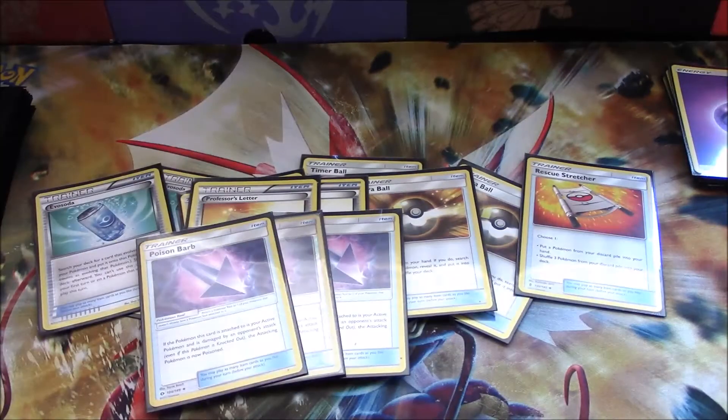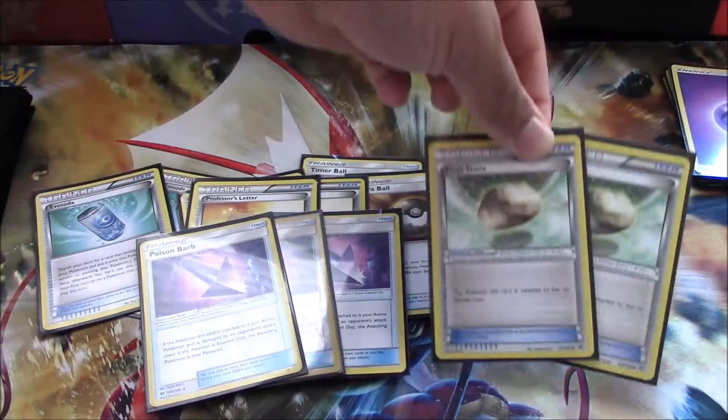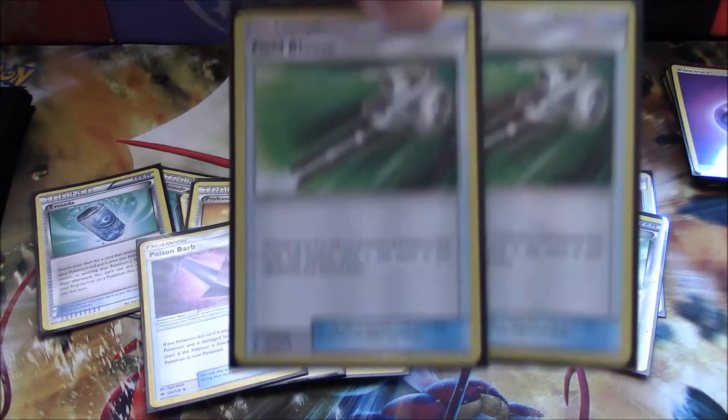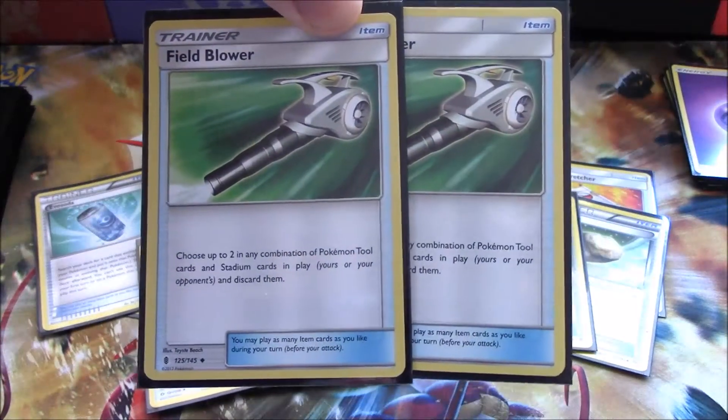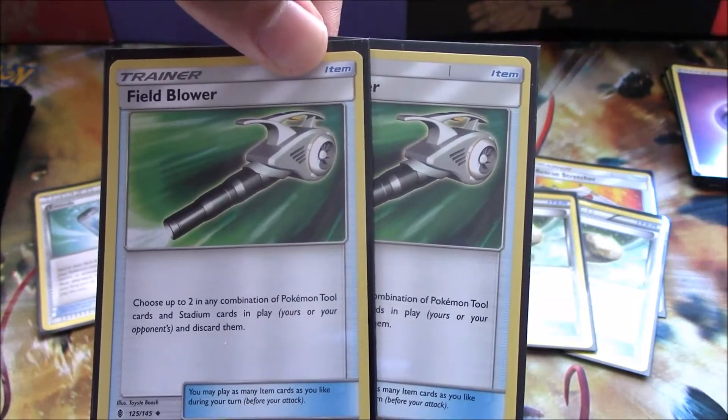Three copies of Poison Barb — remember what I said about getting three damage counters. I'm thinking about switching that with Bursting Balloon; the only problem is Bursting Balloon goes away after a turn regardless of whether it was used. Two copies of Float Stone in case our Lele or Diancie get stuck in the active spot. Two copies of Field Blower to get rid of annoying stadiums — this might even be used to remove our own Po Town once we've put three damage counters on our opponent.